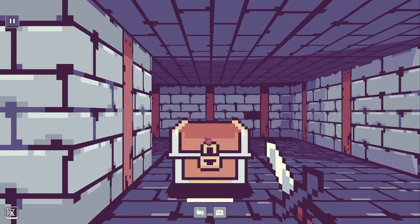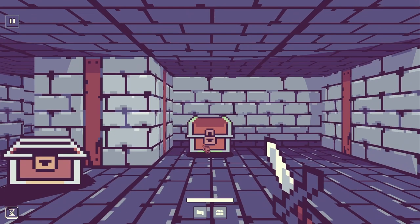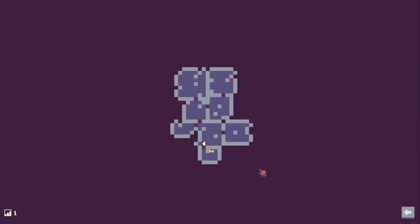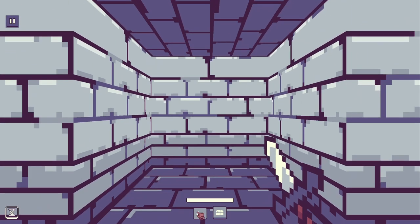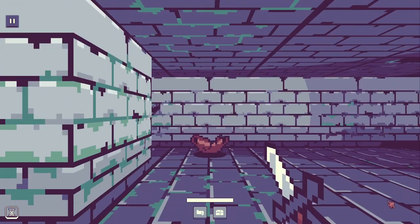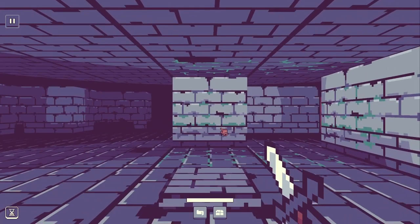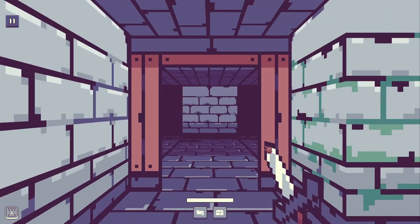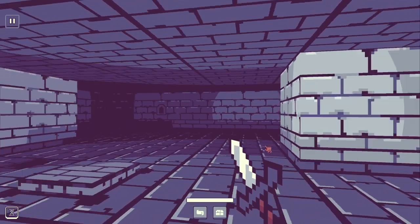I only had the one key so I used it — so there's key management too. This looks like a hidden space of some sort. Also, I kind of wish I could move on the map. I don't need teleportation or fast travel, but just being able to navigate on the map would be helpful for those of us who are not spatially inclined.